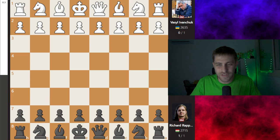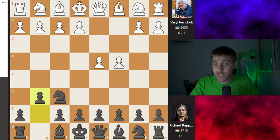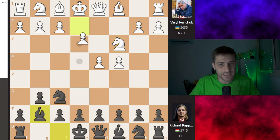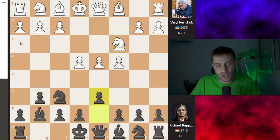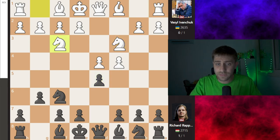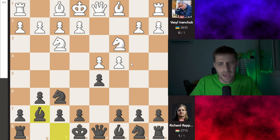The game begins: d4, knight f6, c4, g6, knight c3, and now d5 — this is the Grünfeld Defense. Bishop g7 would be the King's Indian Defense; after e4, d6 there are many lines. But after knight c3, d5, this is the Grünfeld. Knight f3, bishop g7, bishop f4.